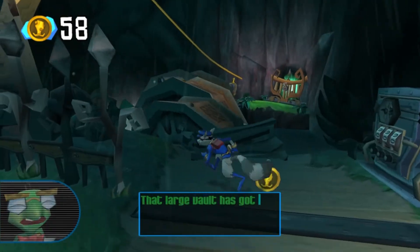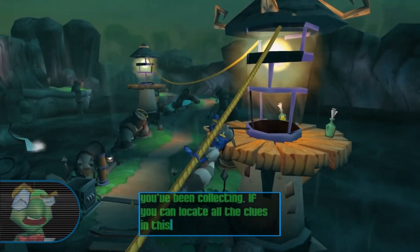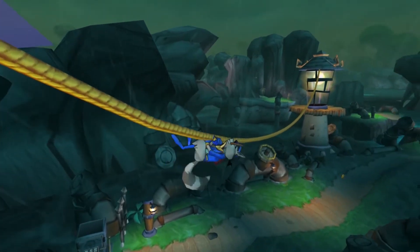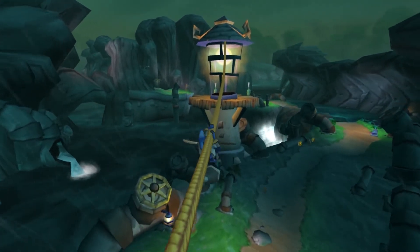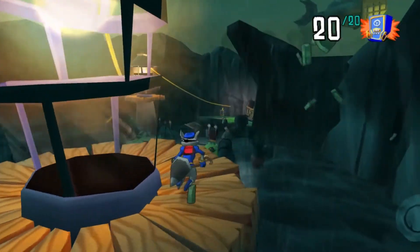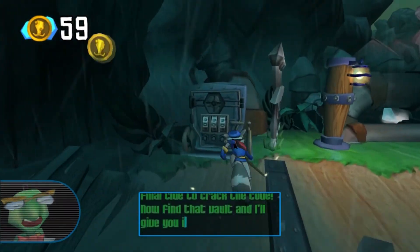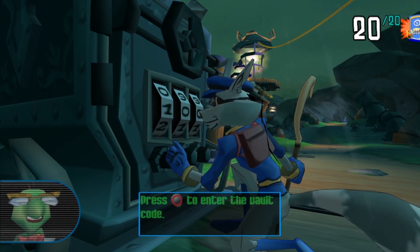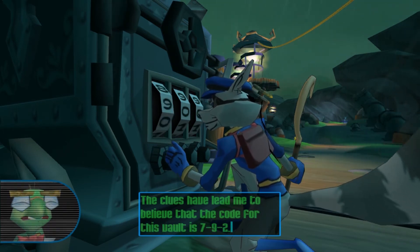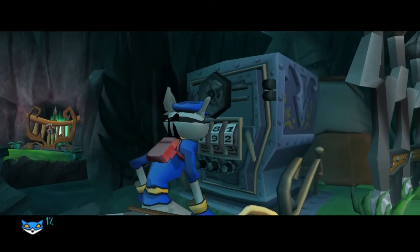Missing four bottles. That large vault has got to be related to those clues and bottles you've been collecting. If you can locate all the clues, I should be able to crack the code and get you inside. We know, Bentley. There are the last two — we're pretty much done with this level. You found it, Sly — that's the final clue to crack the code. Now find it — go up here, press circle. Seven-nine-two. Gotcha, Bentley. This is why you need all the bottles.